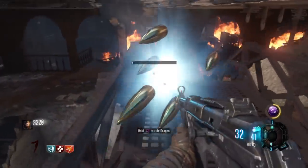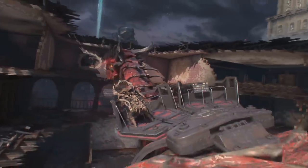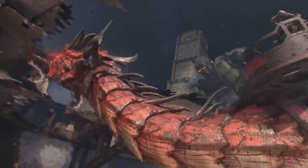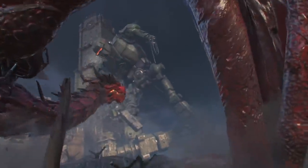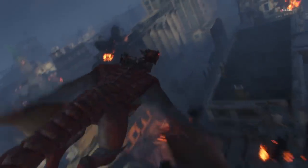You're going to hold square and walk into the death machine at the exact same time. You've done it correctly when you get on the dragon and you shouldn't have anything in your hands — the little death machine symbol should still be showing up at the bottom. Once you've done that step, you're going to wait for the dragon to take you to the other side.